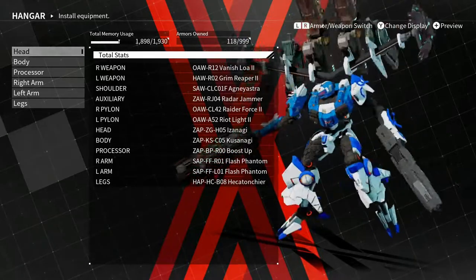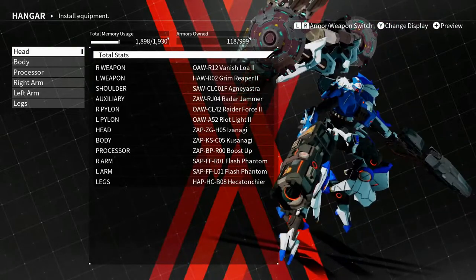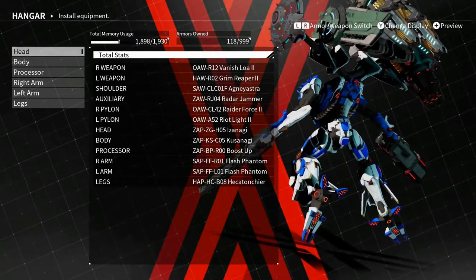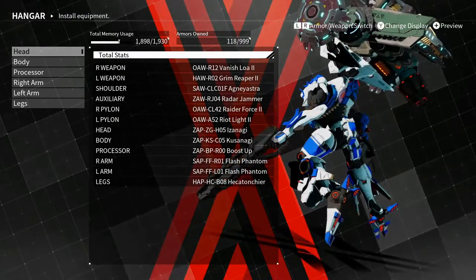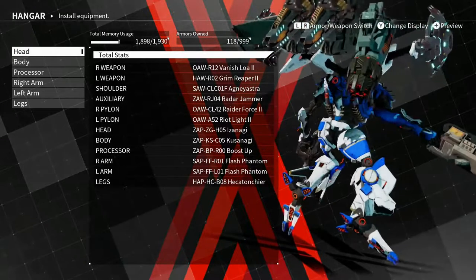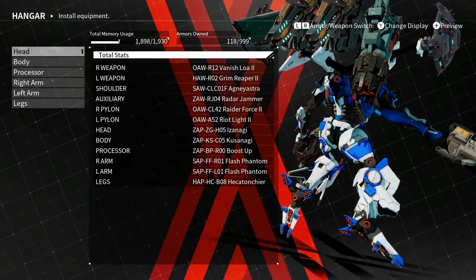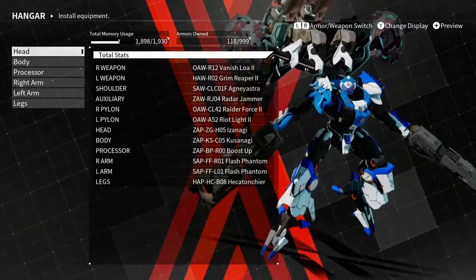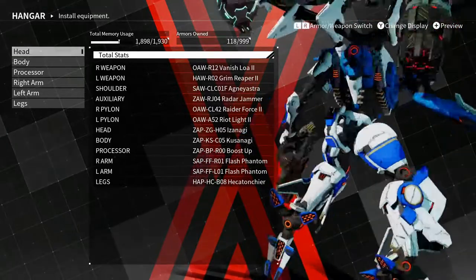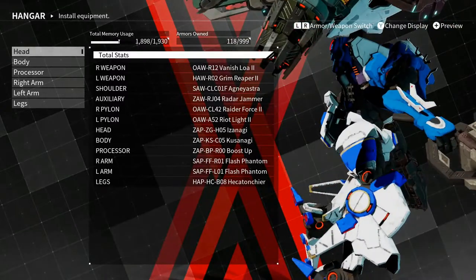I have the radar jammer on — actually I might switch that out. But I have the radar jammer on because if you look at my pylon, I have one of the riot lights — it's one of those arc guns that do the chain lightning and stun opponents. And on my right pylon, it's called the Raider Force — it's a boss weapon, it's a charge rifle. I'm hoping that going against other arsenals, I can use the riot light to stun them and do major damage with the charge rifle — or the charge laser, charge cannon, whatever you want to call it.